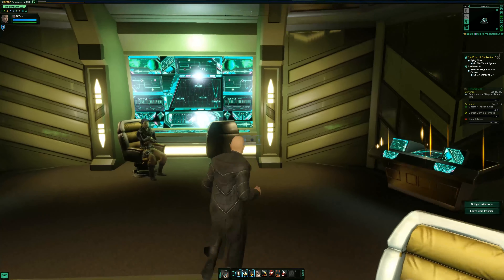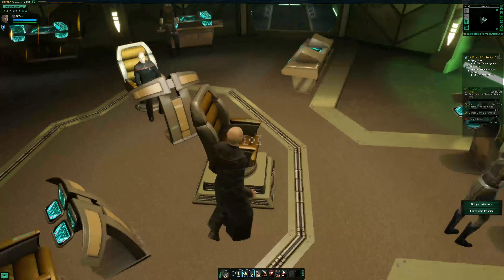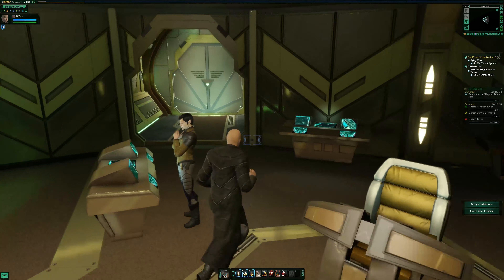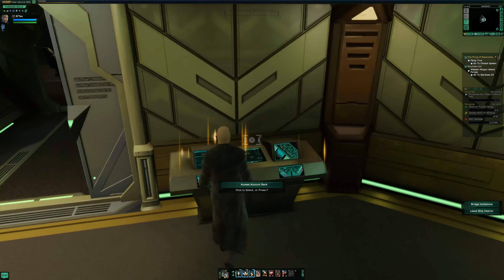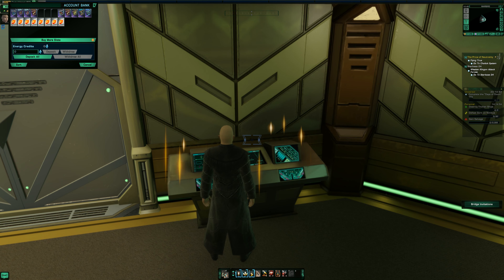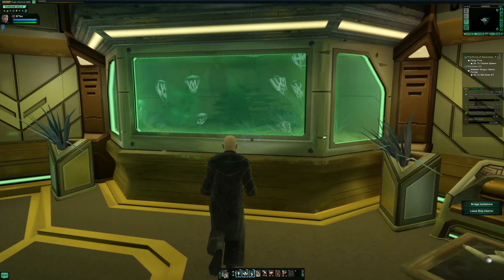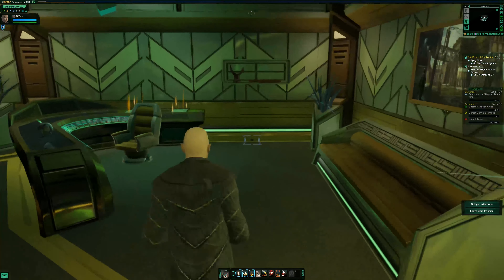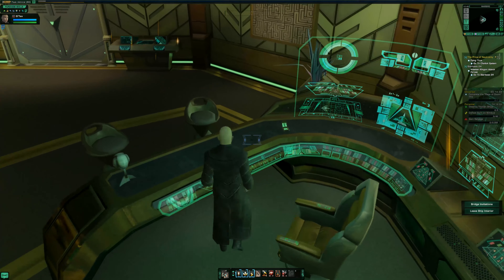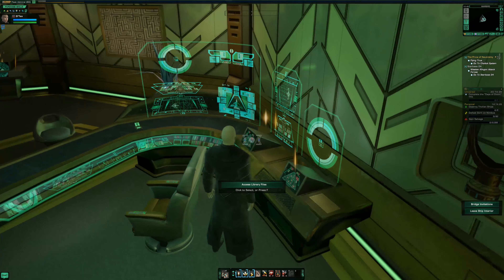So this is the bridge — pretty basic. You can do things like contact duty officers. Your captain's chair is over here, which actually looks kind of comfortable. Over here we have the ready room, which is actually pretty spacious. Here you can access your account bank — and yeah, that's a lot of Lobi. We've got a little tank which I guess there's nothing in there because it died maybe.